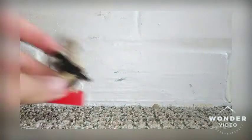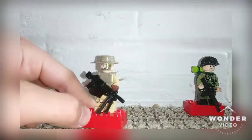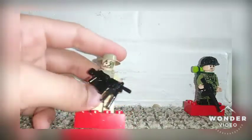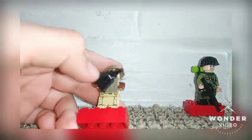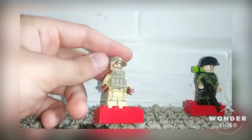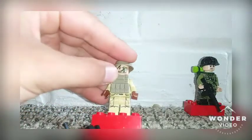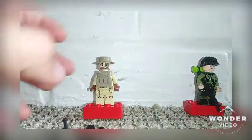On to the next figures. So the next figures are my American heavy. He has a tan boonie hat, a camo head with some stubble — my favorite camo head. He has an M249 SAW with a Clone Army Customs bipod. He has an American vest — kind of a knockoff — with a backpack on the back, four machine gun pouches, and a U.S. patch. He just has these legs from like a Rebel battle pack, and a tan shirt. That's my figure.